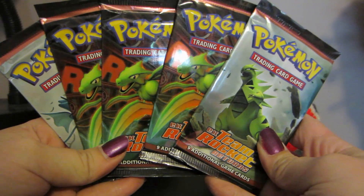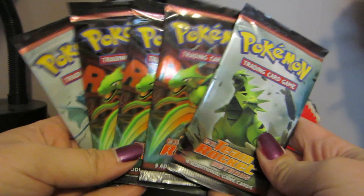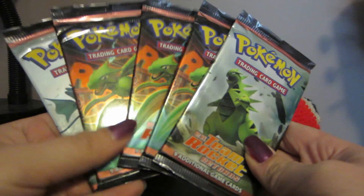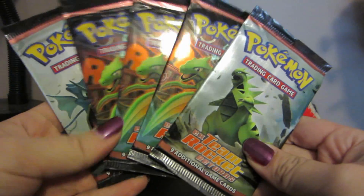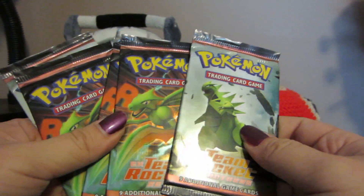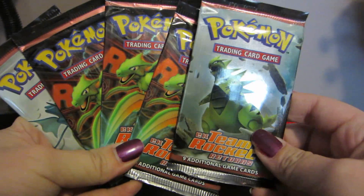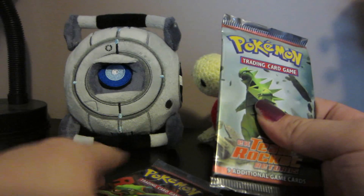I only bought 5 loose packs off a seller on Amazon, so the probability of an EX or something of the like is not very high. But I do just very much enjoy this set and so I'm happy to be opening some of it. So let's get right to it. It looks like there are 3 Scyther packs, a Tyranitar pack, and Gyarados. So, here we go.